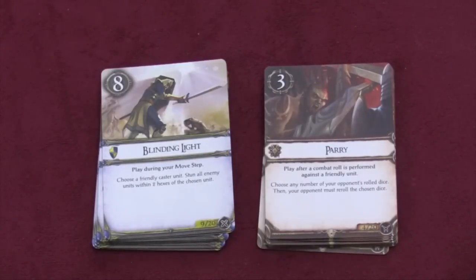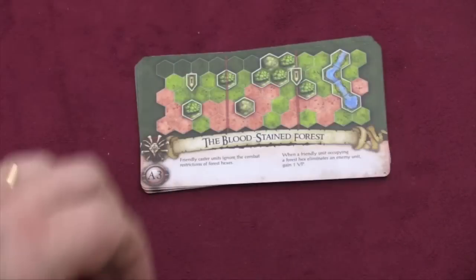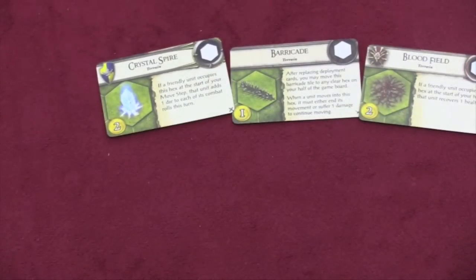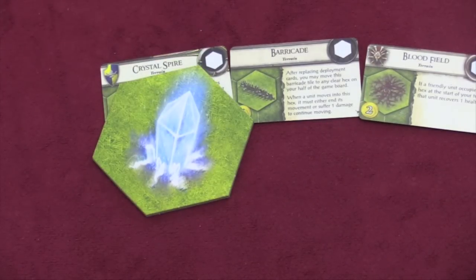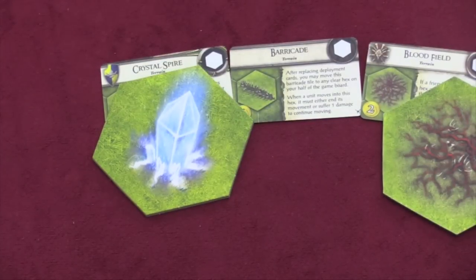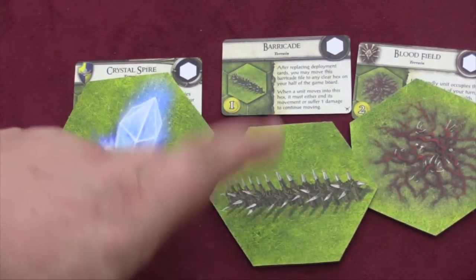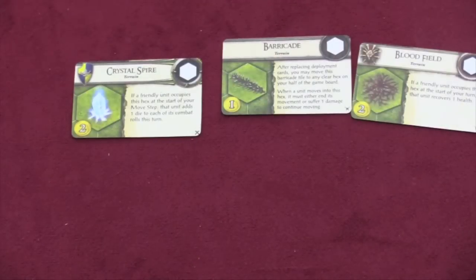Lots of different cards are included. You have these two new lore sets to mix and match. There are also new scenario cards for the different sides, so there are lots of new scenarios that can be built. And there's new terrain — you can actually pay for terrain pieces during setup. There are three types: Crystal Spires give a friendly unit plus one to all combat rolls if they're there at the start of your turn. The Blood Field lets you heal your units. The Barricade can be placed so that when someone moves into that hex, they have to stop or take a damage. These aren't very expensive but add terrain to your side of the field.